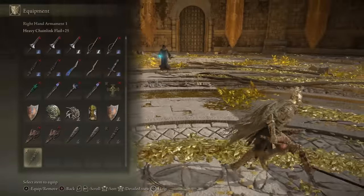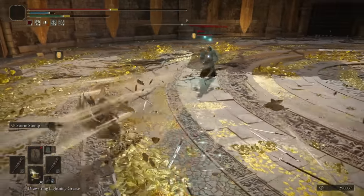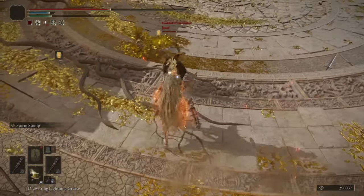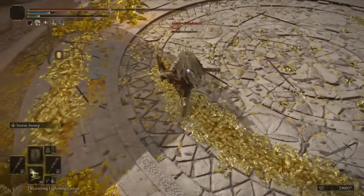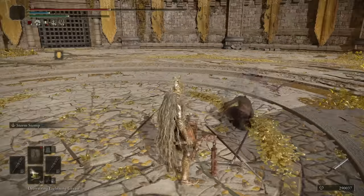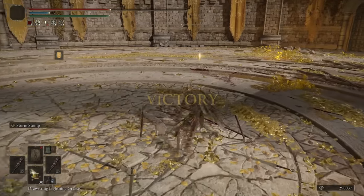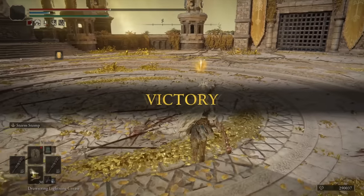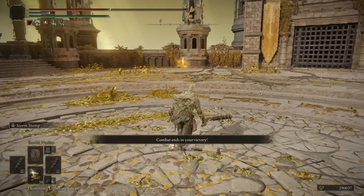We're going to pull out Storm Stomp for him, just so we can catch his roll when he rolls near us. Running L1s are putting in work because of the delay — he's rolling early. The running L1's delay can be pretty good if they roll by you. They are a little slow from the neutral L1 though, but I had some good luck with that.